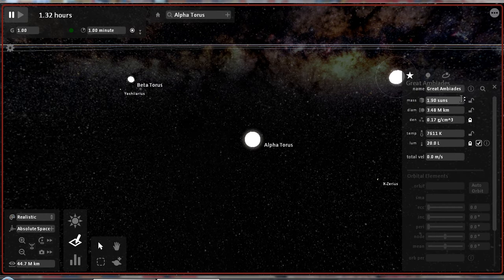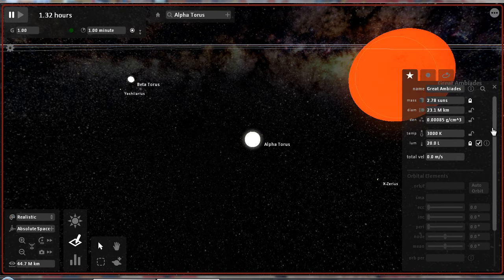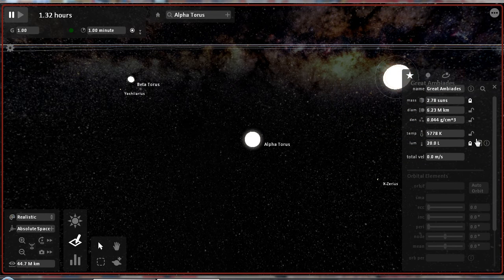There are more edits that we can do, such as the mass of the star. The numbers here indicate how much more or less times it is than the sun. Here we can choose what type of star — red, normal, or blue — blue being the hottest, red being the coldest. Not that we can actually feel it ourselves. That is a red giant that I have turned it into. But for the purpose of the simulation, we'll keep it normal looking.